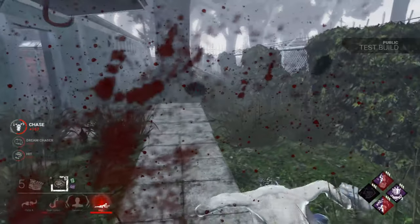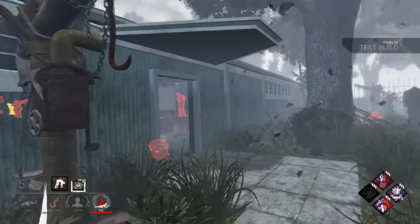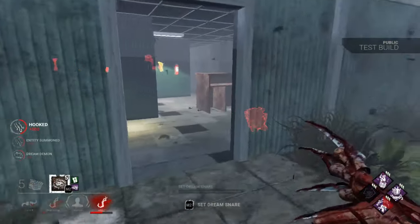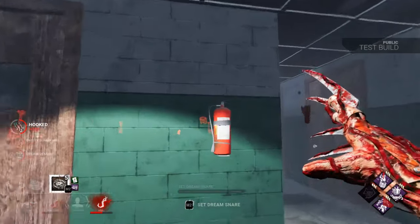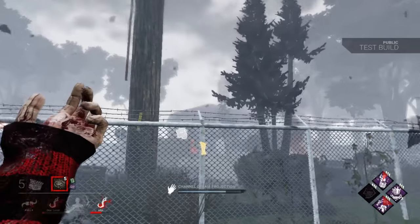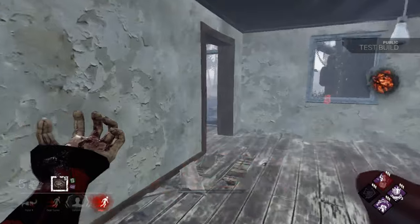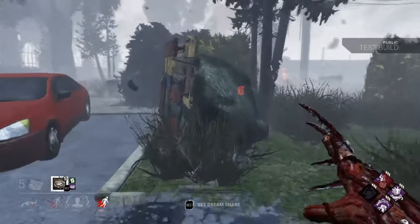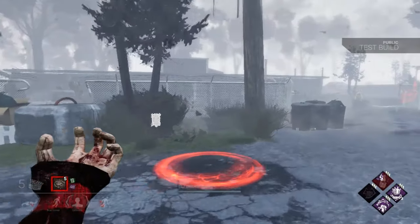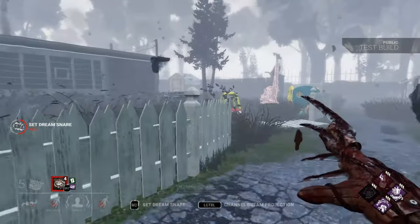If you could channel the dream snare under somebody's feet and slow them kind of like a clown slow, maybe it would be a little bit more viable. But as it stands, I don't really think it's all that great. You could trap choke points but they're so finicky they don't always want to drop while you're moving, and you really should not be stopping to place them ever because they're just not worth it.